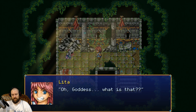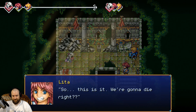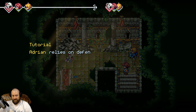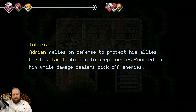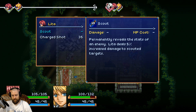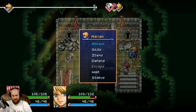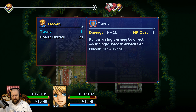Holy moly, what is that? That enemy looks like it's from Amnesia — no idea. We are going to have to kill it. We are gonna die — not if I have anything to say about it. Adrian has a taunt tutorial: Adrian relies on defense to protect his allies, uses taunt ability to keep enemies focused on him while damage dealers pick off enemies. Big brain combat start! Let's use scout — I need to know who this is.